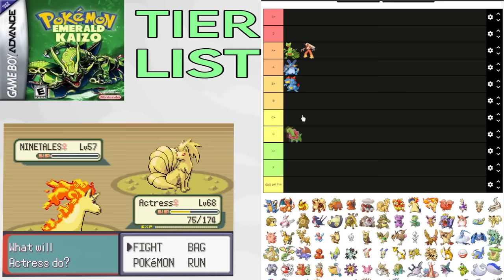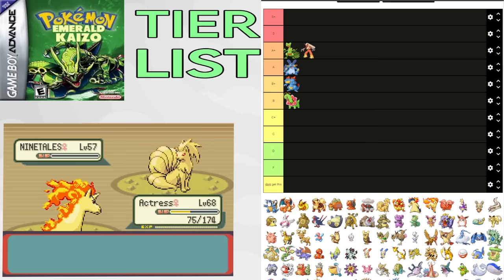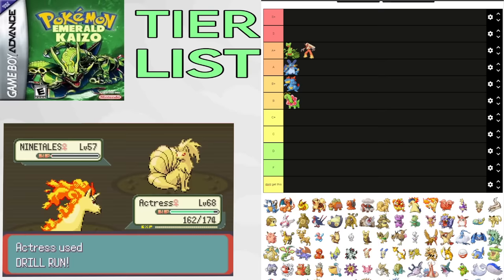Luvdisc is a guaranteed encounter on Route 109 and can be solid after Watson, but it falls off. It has decent stats for the part of the game it's good in, and has some cool moves like Mirror Coat and Seismic Toss, and gives you cool Fake Out strategies in double battles. But overall, it isn't anything special, and sometimes it's better to go for something else on Route 109, putting it in C tier.